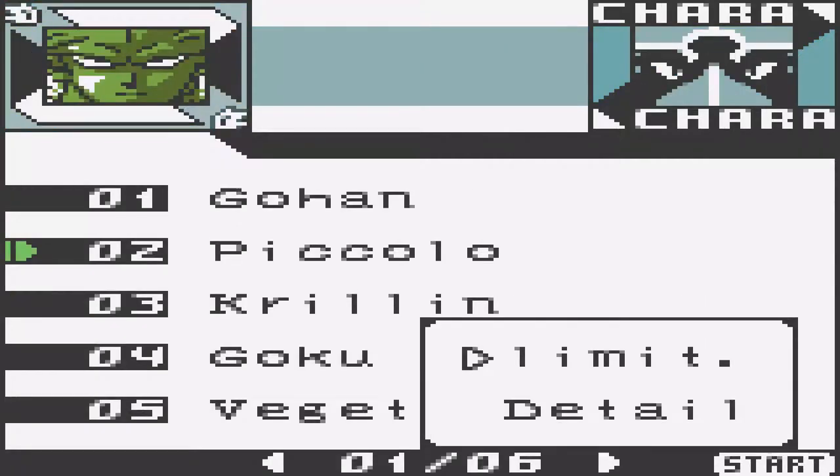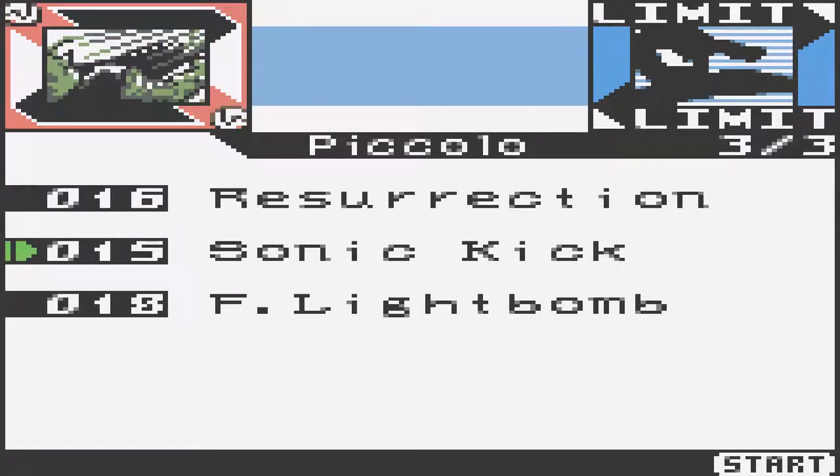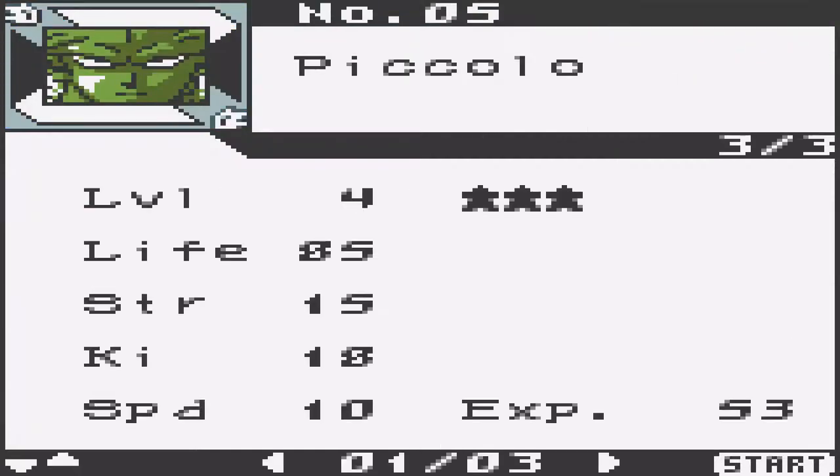Then we have Piccolo. He has Resurrection, Sonic Kick, and Flight Bomb. His details: level 4, 3 stars, life 85, strength 15, Ki 18, speed 10, experience 53.